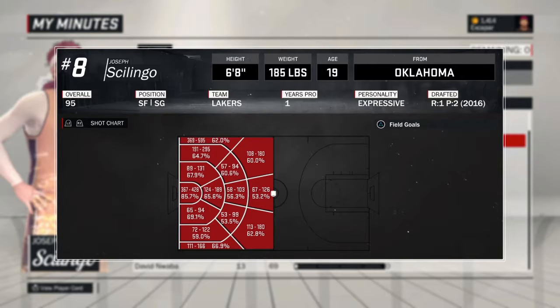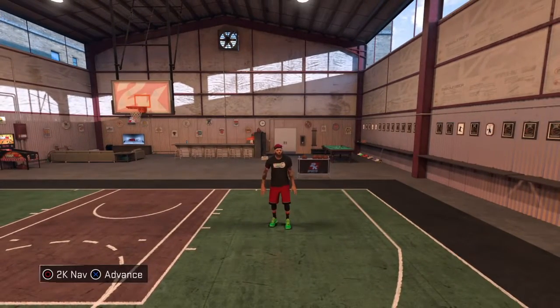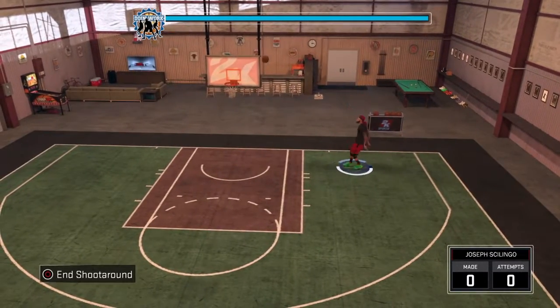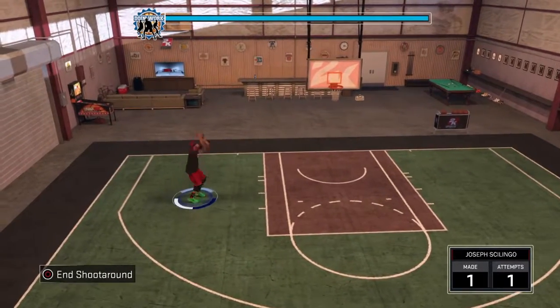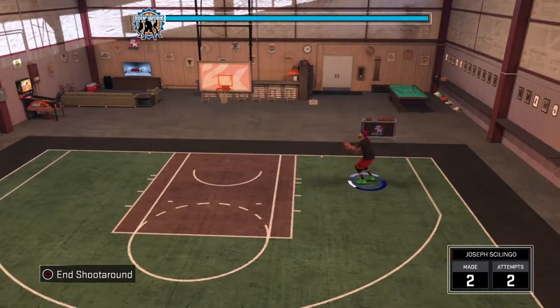What you want to use the shot chart for is as an indication of the different zones — you can see the corner, all the top 3-pointers, the inside, the closer, and right inside the paint. Use these so you know where you should be shooting from, then go onto the court. Use your MyCourt to go on here and see where you have hotspots and where you don't. After every game, come into your MyCourt and shoot around, or go into a prime arena and see where your hotspots are to keep track — but don't go to that chart.